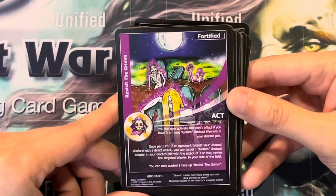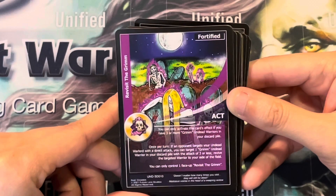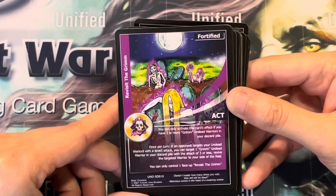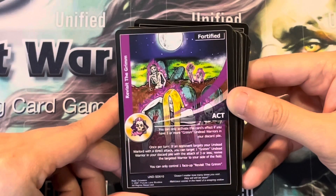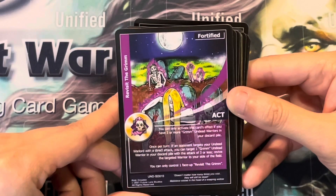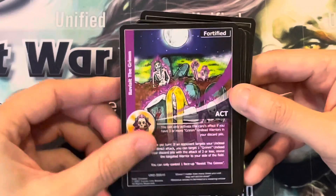Revisit the Grimm. You can only activate this card's effect if you have 3 or more Grimm undead warriors in your discard pile. Once per turn, if an opponent targets your undead warlord with a direct attack, you can target 1 Grimm undead warrior in your discard pile with an attack of 3 or less and revive the targeted warrior to your side of the field. You can only control 1 face-up Revisit the Grimm.